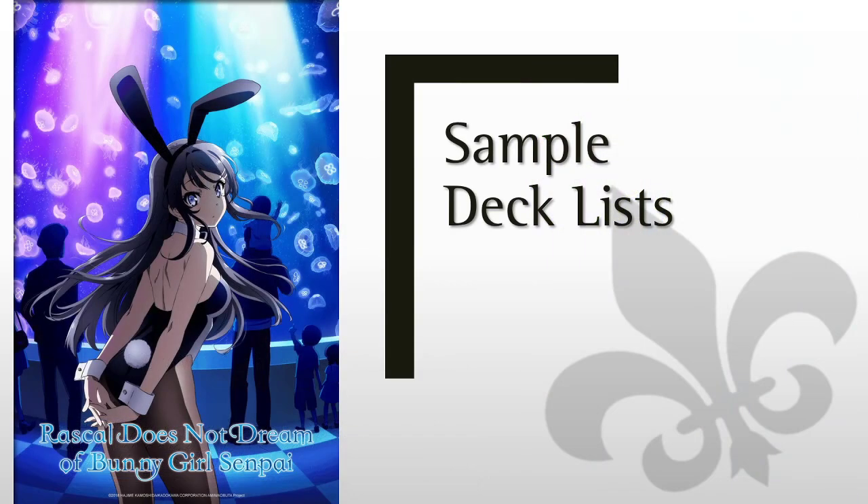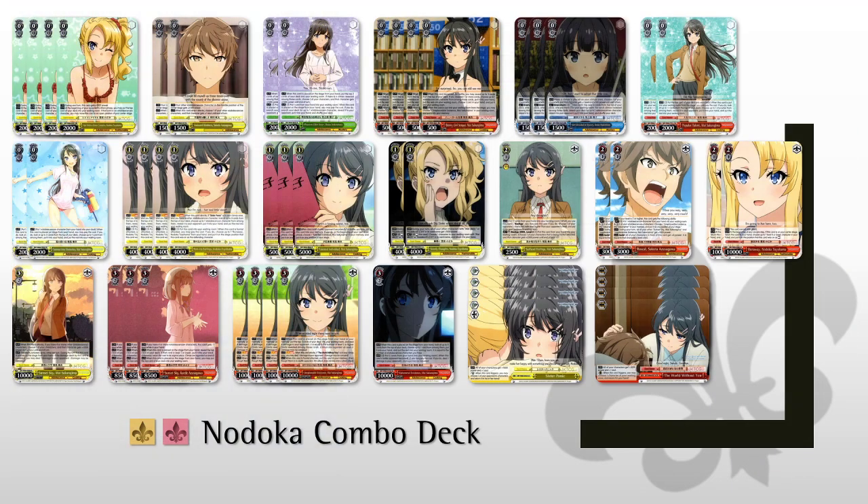So here we go — sample deck lists. My first one is the Nodoka level 1 combo. This is going to be probably the most traditional looking deck out of the three. It's just more of plussing level 0s into uninteractive level 1 into early plays into finisher. It's just the standard formula.